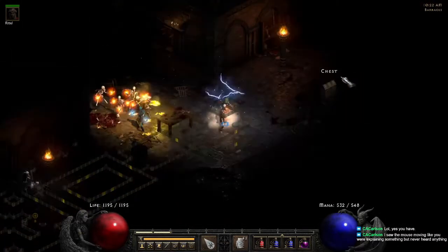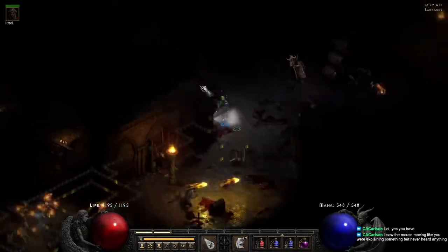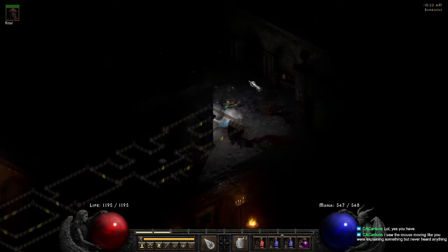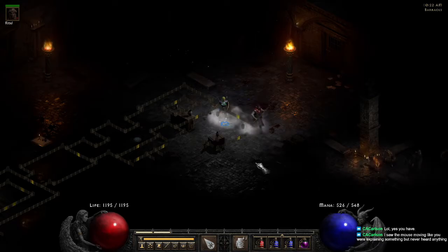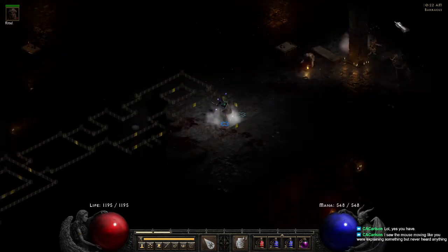And vice versa — if you have no cross with a fountain and your waypoint is on the bottom right corner, your Barracks are going to be towards the left. Because we have this cross with our waypoint, our Barracks are straight. And our Jail level one is either going to be straight or to the left. If our Jail is straight, our Heroic Malice is going to be on the left. If our Jail is to the left, our Malice is going to be straight.